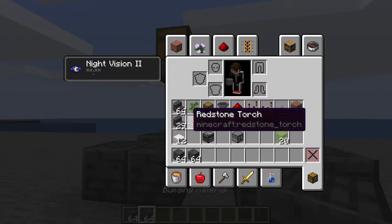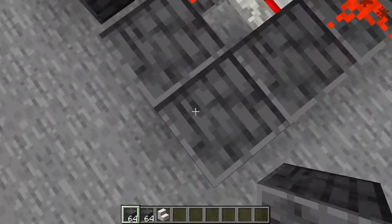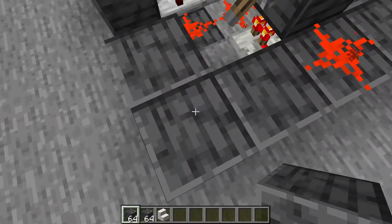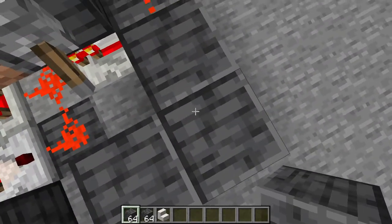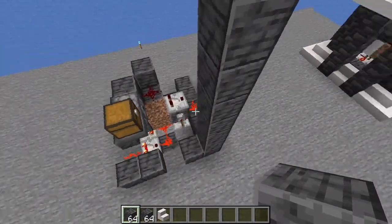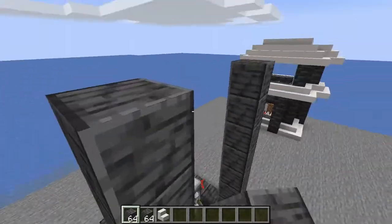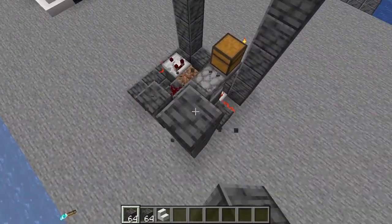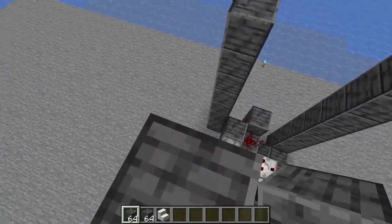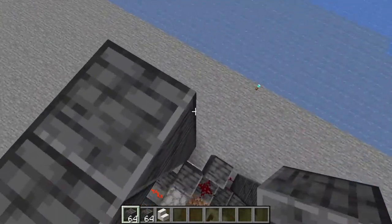With your building blocks, go to each corner and go up a total of eight blocks — counting the corner block, that's one through eight. Do that on every corner and bring it all the way across, making sure everything is connected.